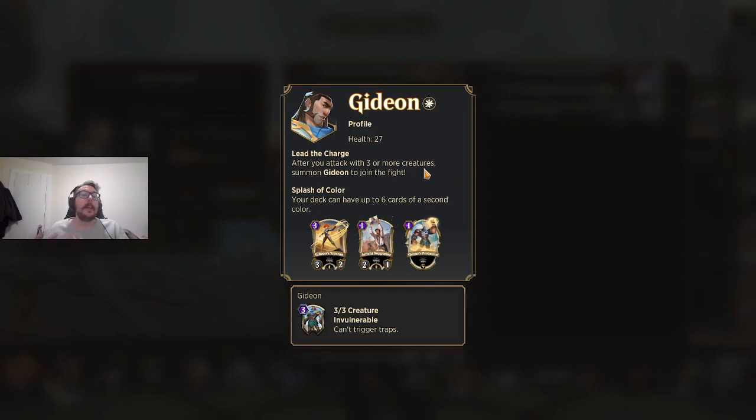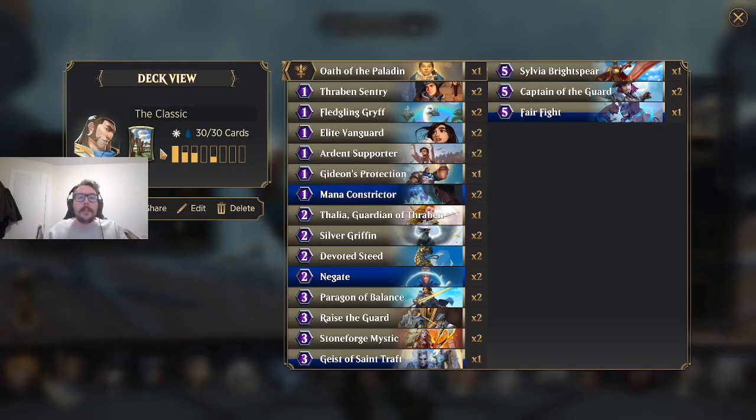Gideon is a 3-3 indestructible — can't take damage, can't trigger traps. When they're blocking him, there are no traps going to hit him on the backside, so you're going to have to block other creatures. When you read this, you should already be thinking: the best way to apply pressure playing aggressive Gideon is to have at least three creatures on the board as much as possible. Any way that you can do that — that's what you should be doing to enable your passive Gideon to come out.